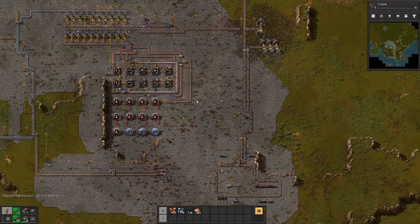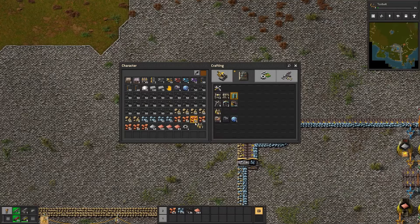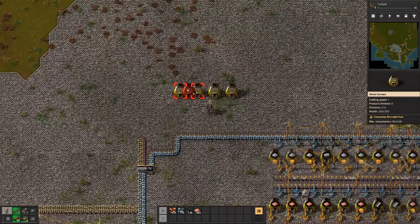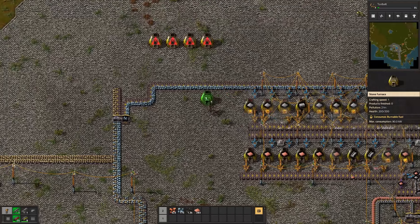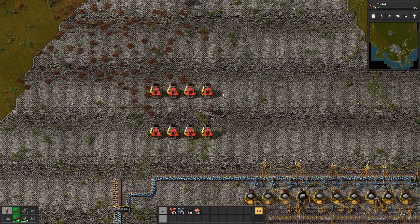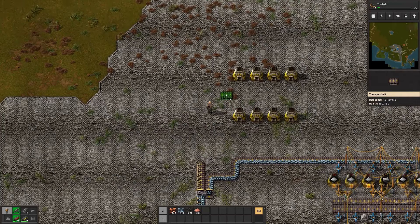We need to go put down our furnaces up here for our stone. We have seven furnaces — that's why, one more, now we have eight. I'm gonna put them with three spaces in between. And we'll pull power up here in just a second after we get our conveyor belt running through.